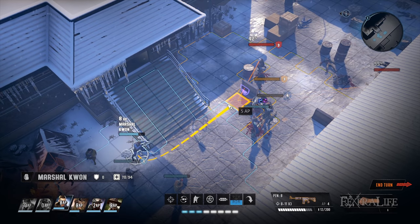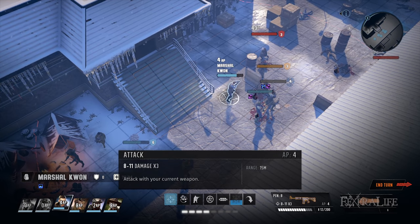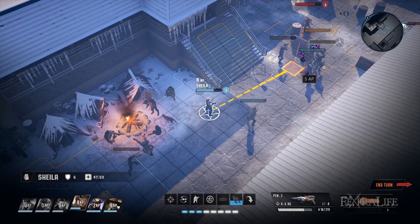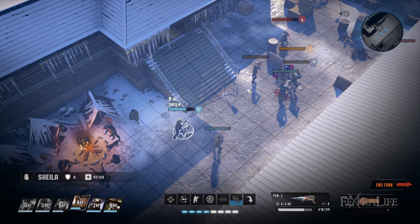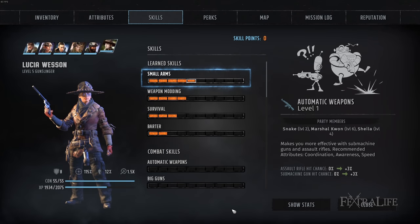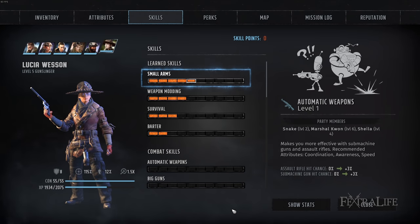Since the first two companions you get are Lucia Wesson and Marshall Quan, let's begin with them and see how we can best fit them into an ideal party. I'm not going to cover all companions here because I haven't gotten them all yet, but this should give you some idea of how to get started. Lucia and Quan come with completely different skill spreads and will handle very different aspects of your team. Looking over these skills, the good news is that they have zero overlapping skills, but there is some bad news as well.